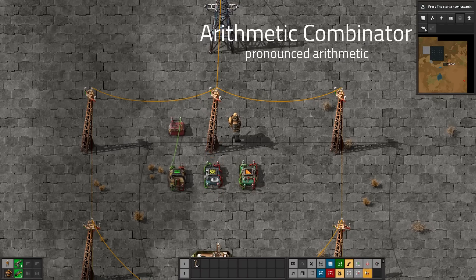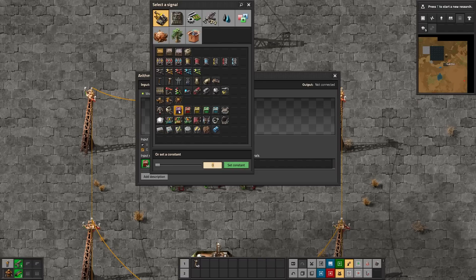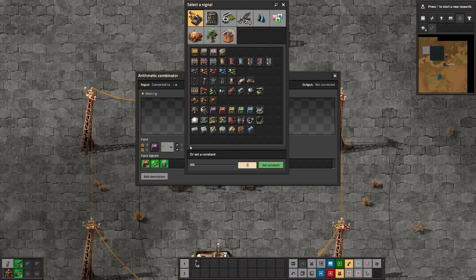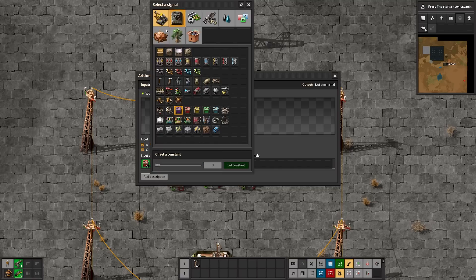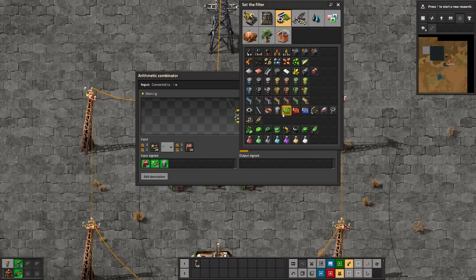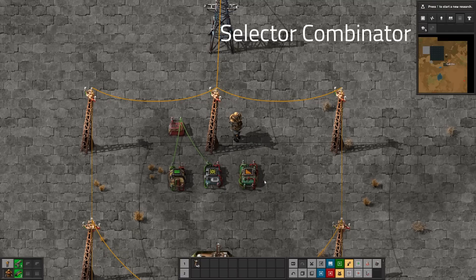Speaking of the arithmetic combinator, it also got a facelift. As you can see, I've got the three input signals coming in here, and I have a red and green option where I can tell it to look at a particular value from one of those two wires. I can set it to some mathematical operation - I've picked multiplication here. I could have it multiply the number of purple chests with the number of red chests. Whatever I put in the output field, the number of that thing will be given by the computed value - for example, 50 times 20 is a thousand. Like the decider combinator, the output of the arithmetic combinator shows up on both the red and green wires.